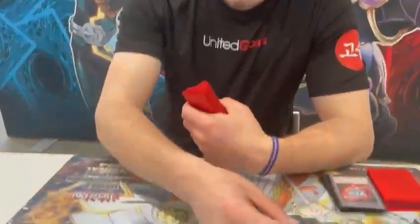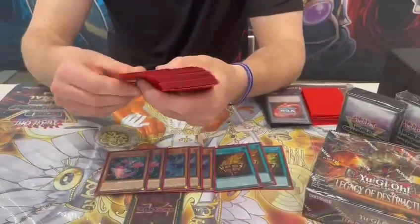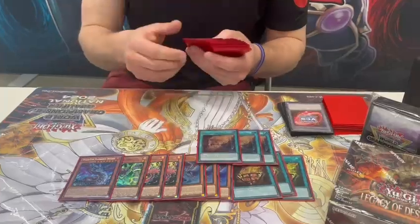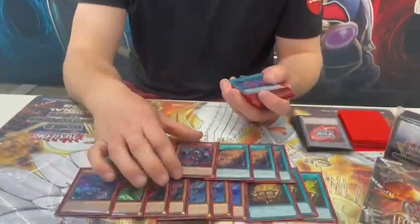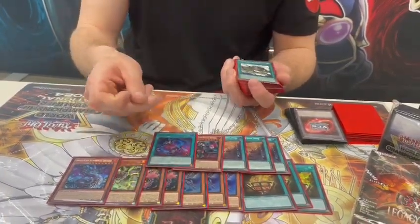I played Fire King Snake Eye. I played 3 Snake Eyes, 3 Bonfire, 3 Ash, 2 Poplar, 1 Oak, 1 Flame Birch, 3 Wanted, only 1 Witch. This is the worst card in the deck — you never want to see it alone. I tried to max out the one-card combo so I don't have to see this original.